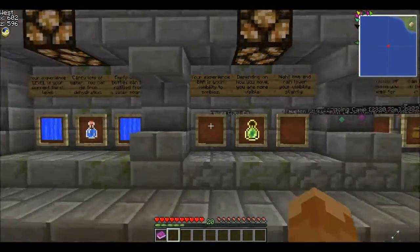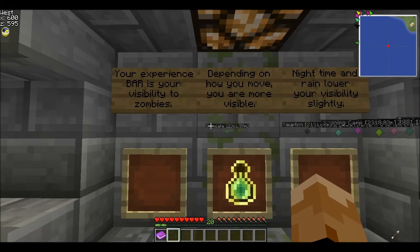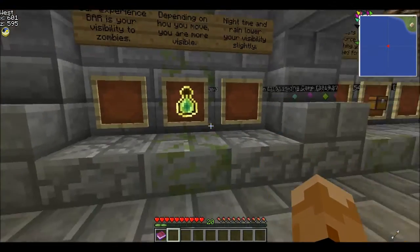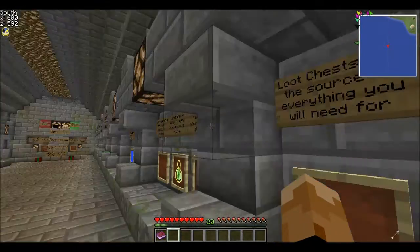Your experience bar — the bar that just keeps going up — if I sprint it goes up. This represents your visibility to zombies. Depending on how you move, you are more visible. Nighttime and rain lower your visibility slightly, so during the night this will be at 1 instead of 2. As long as a zombie is not looking directly at you, you can probably sneak by them pretty easily.